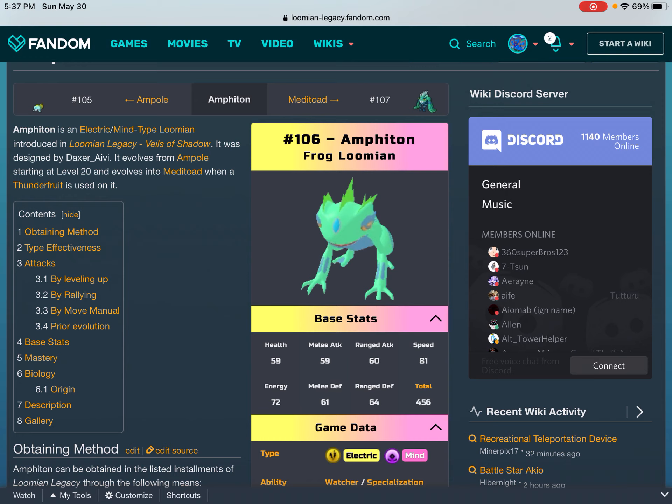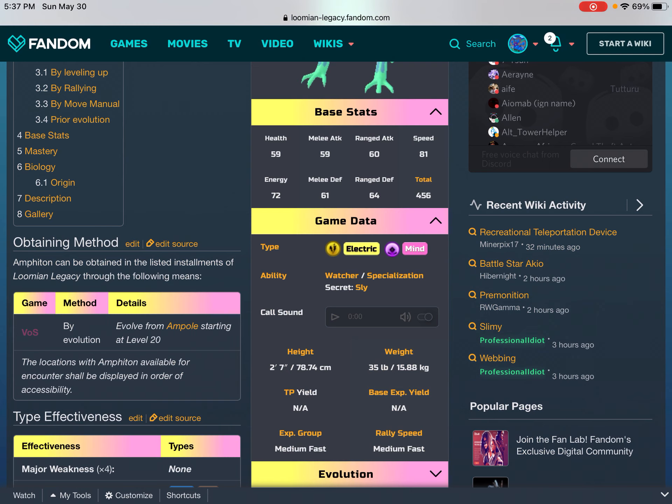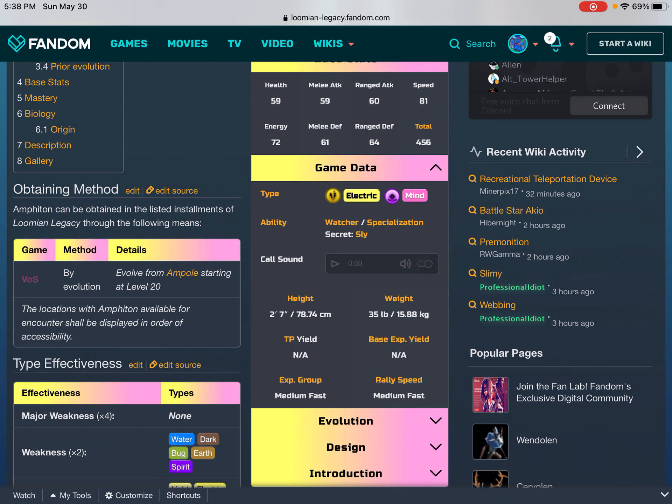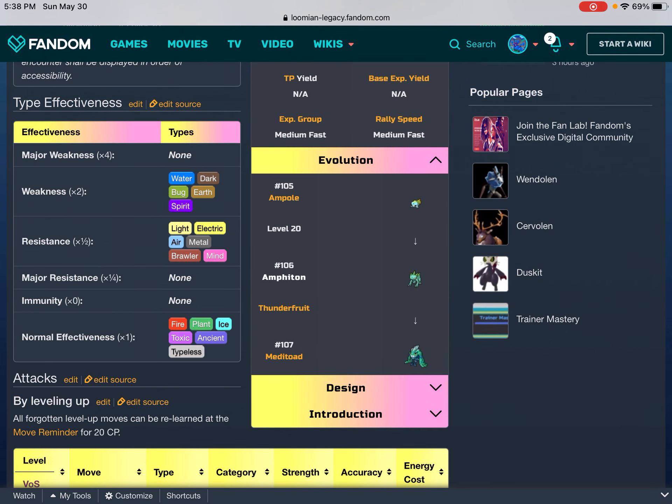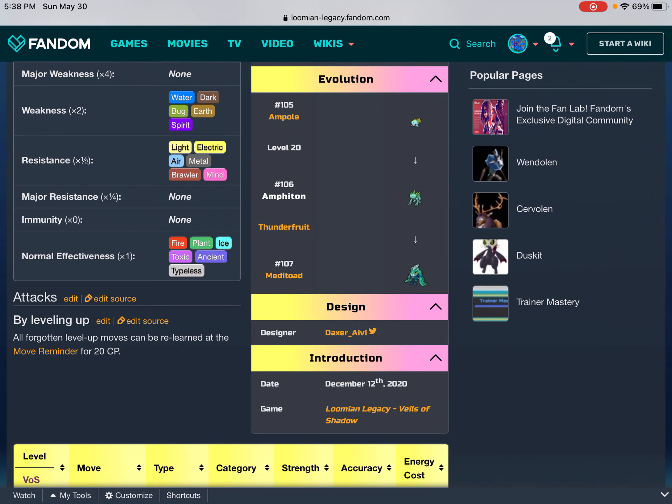Hashtag 106 Amphoton Lumian base stats: Health 59, Melee Attack 59, Range Attack 60, Speed 81, Energy 72, Melee Defense 61, Range Defense 64, Total 456. Game data: type Electric/Mind, ability Watcher/Specialization Secret, Sly Call Sound. Height: 2 ft 7 in / 78.74 cm, Weight: 35 lbs / 15.88 kg. Experience group: Medium Fast. Rally speed: Medium Fast. Evolution: #105 Ampoule → Level 20 → #106 Amphoton → Thunder Fruit → #107 Metatode. Designer: Daxor AV. Introduction date: December 12, 2020. Game: Lumi Legacy: Veils of Shadow.